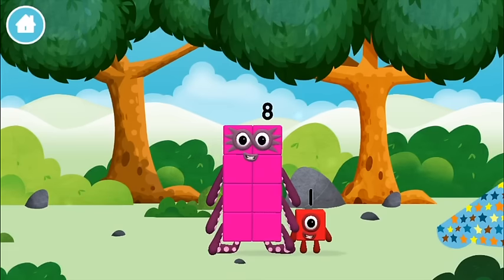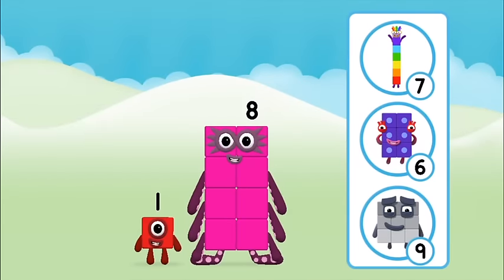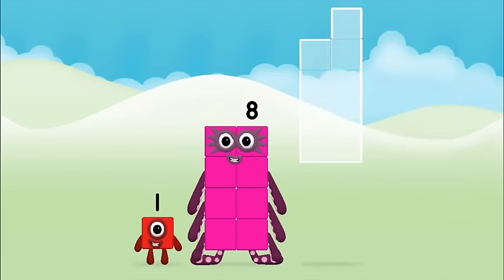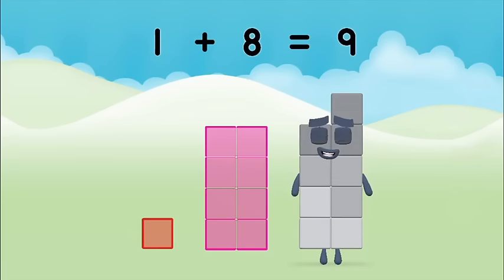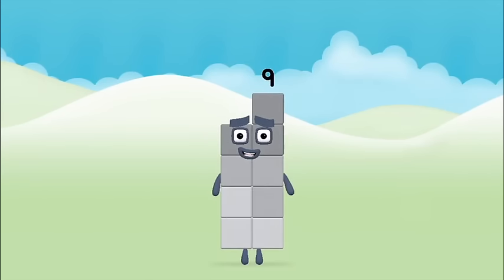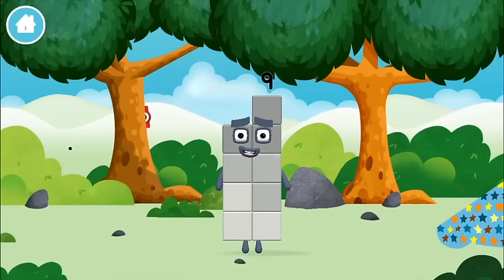Which number block did you find? Which number block do you think adding these together will equal? Well done! You were right! Add the number blocks together! 1, 8 — 1 plus 8 equals 9! That's it! You made number block 9! You made a new number block!